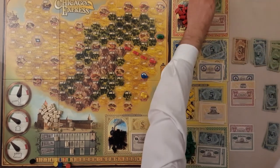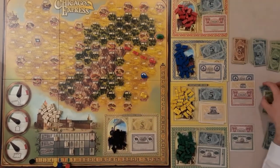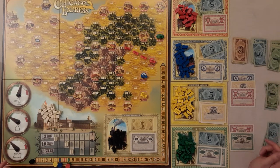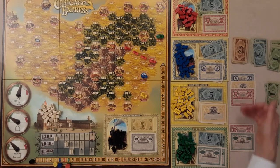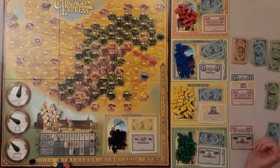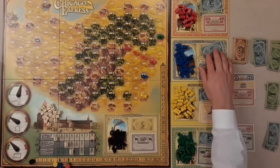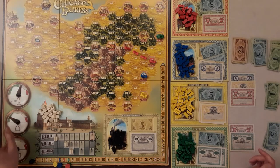They bid 10, the other player goes to 12 then 13, and the first player passes, so the share goes for 13 — more money now in the red railway company. This is a two-player game and I'd probably recommend playing with three to five players, as it can be very tit-for-tat with two. One player already has more shares and a notable advantage.